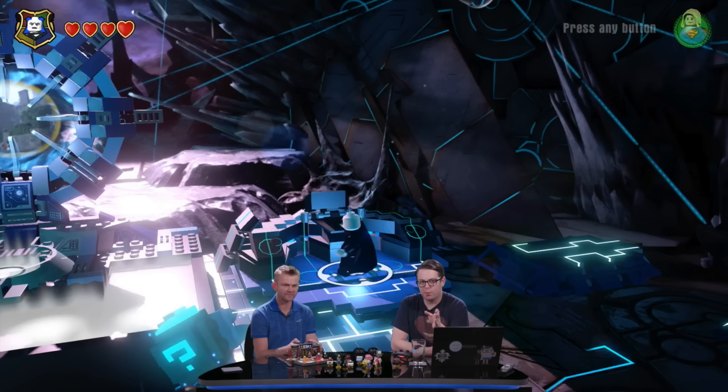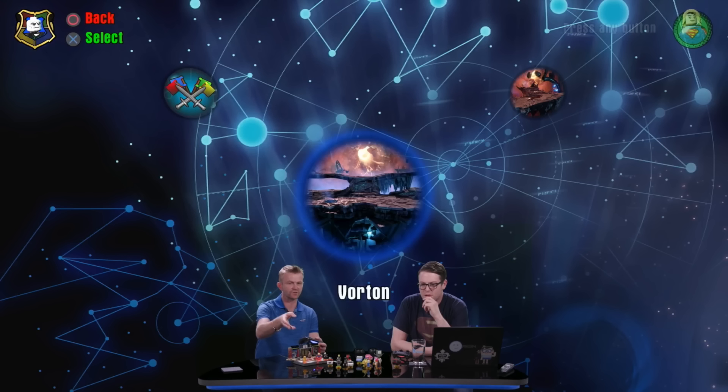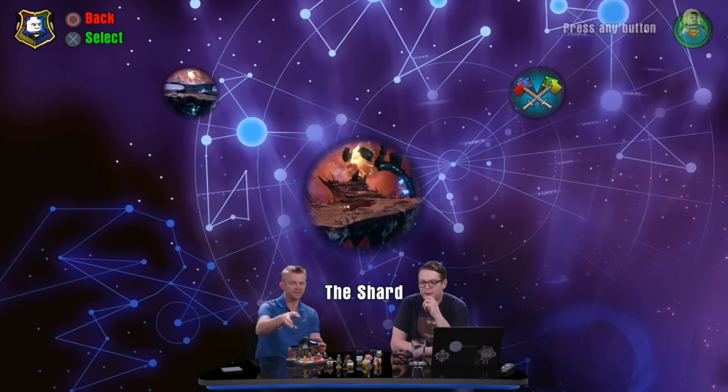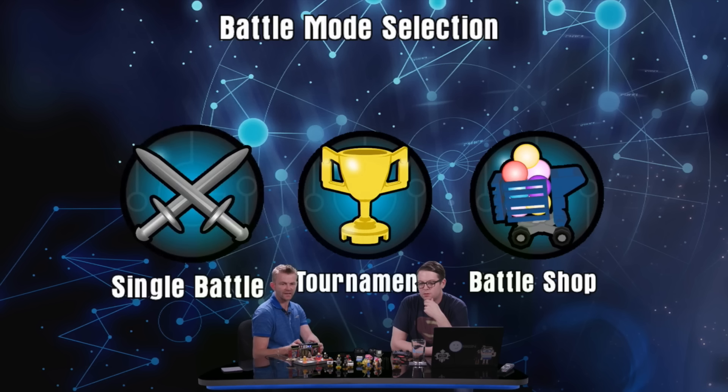On to the gameplay: new for this year, we have a side console that sits just beside the main gateway. This gives quick access to Vorton — all of your levels from Year One — as well as the Shard, your Year Two levels, and battle arenas. Even though they scrolled through it very quickly, we got a lot of information about battle arenas.